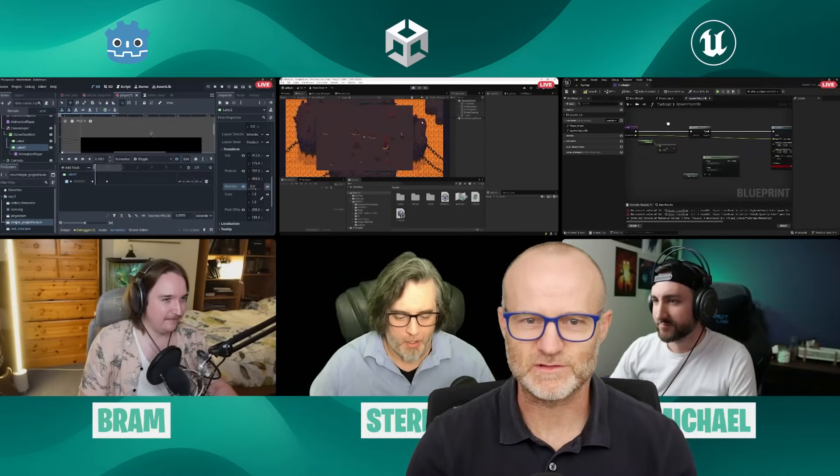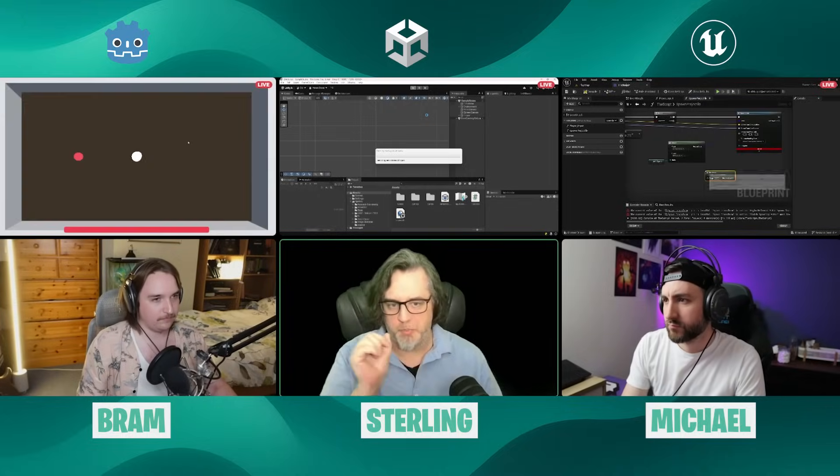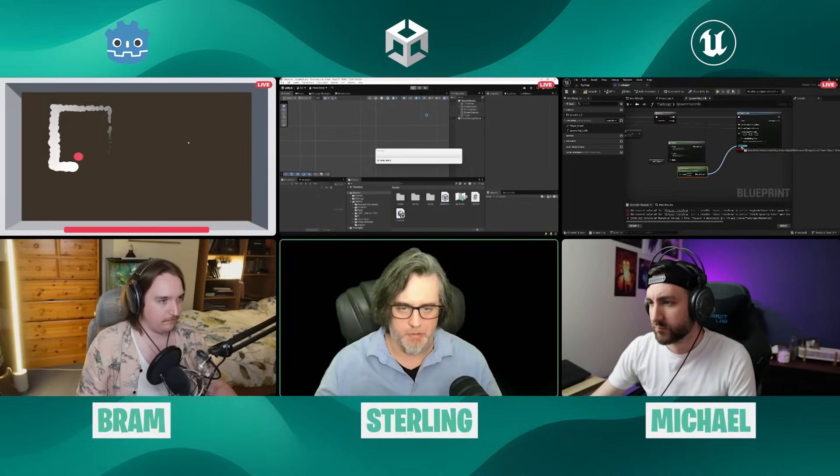Sterling, you've frozen again. This is just Bram racing ahead. Sterling, what have you got? Looks like you've got something pretty. So a really simple routine that works through a bunch of tiles, places them in the level, and then puts the character in there.